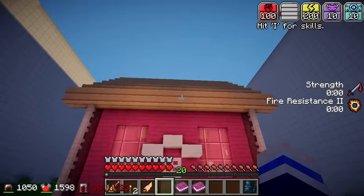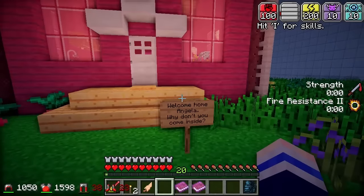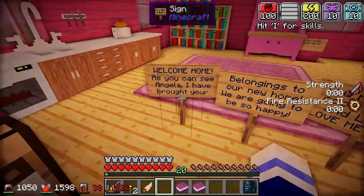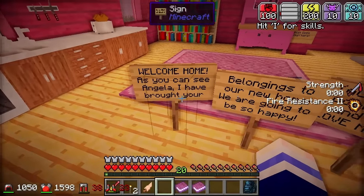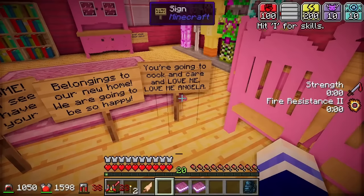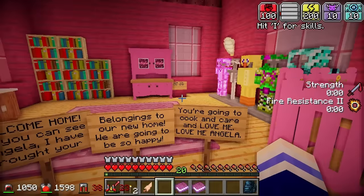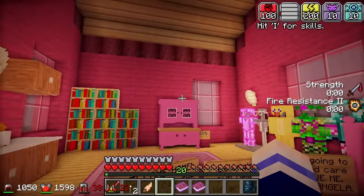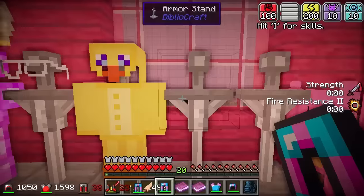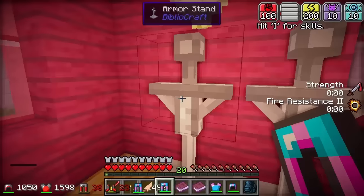Where am I? Whoa! What is this? 'Welcome home, Angela. Why don't you come inside?' Oh my gosh! 'Welcome home. As you can see Angela, I have brought all your belongings to our new home. We are going to be so happy. You're going to cook and care and love me. Love me, Angela!' I don't think so. Although this house was pretty cute — I'm taking my armour and I am getting out of here! Oh my precious armour, I've rescued you! I came to save you! I could never leave you behind.